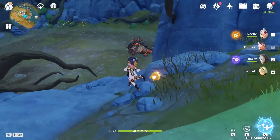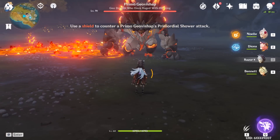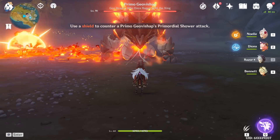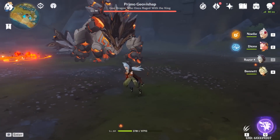Now that we can reach the boss quickly, let's begin. The most devastating attack from this boss is the Primordial Shower. If left alone, it will do a bunch of damage. To counter this attack, you'll need to have a shield or run far away. Here's this attack without any mitigation. At world level 7, it does about 8000 damage and it will vary depending on your defense and resistance.